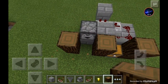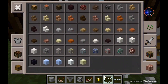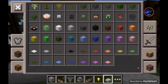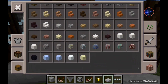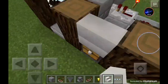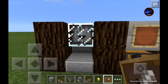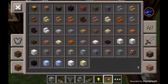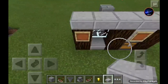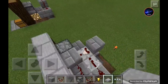Now decorate your vending machine. Crouch-place glass on the dropper. Place a slab right there, then take quartz stairs and place them so it looks like a full block but isn't. Place your item frames on the front, then place stone slabs like that, and you are now done.